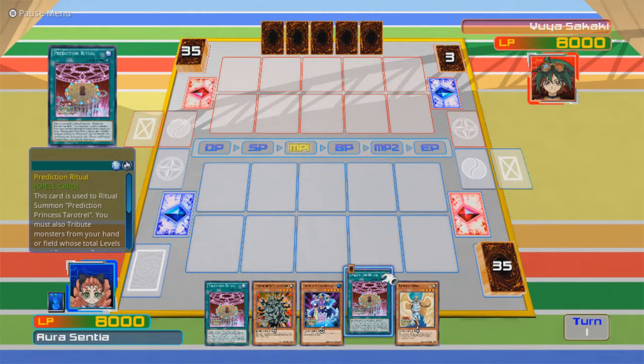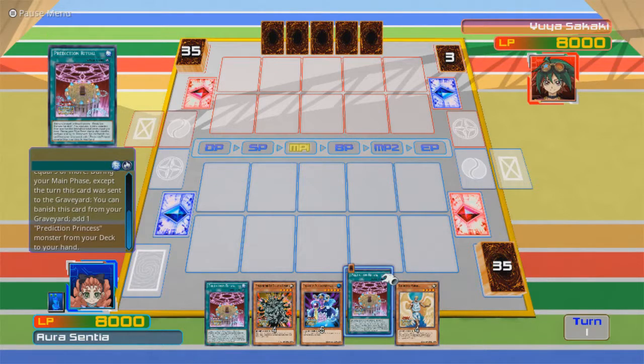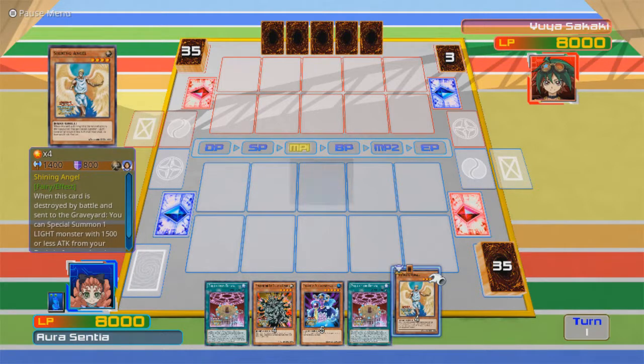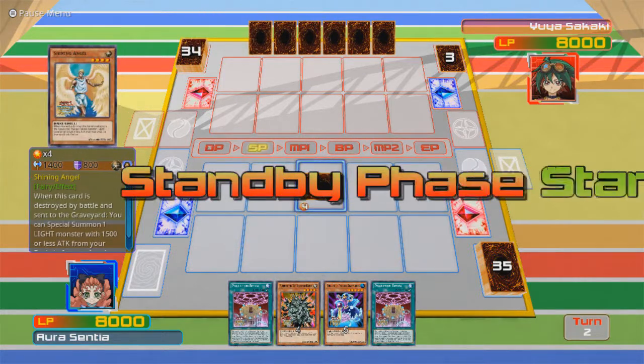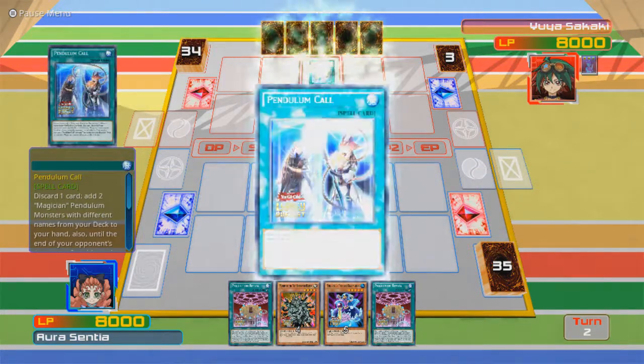Prediction Ritual: this card is used to ritual summon Prediction Princess Tarot Tray. You must also retrieve monsters from your hand or field whose total level is equal to 9 or more. And I got two of those. Shining Angel will definitely come in handy to bring in a free special summon. Then I could probably use Manju real soon as well.